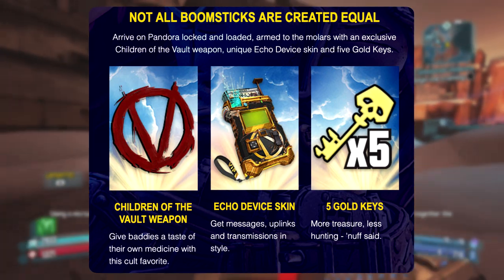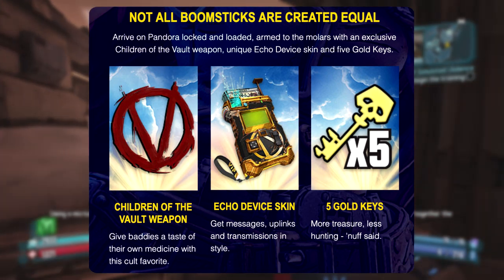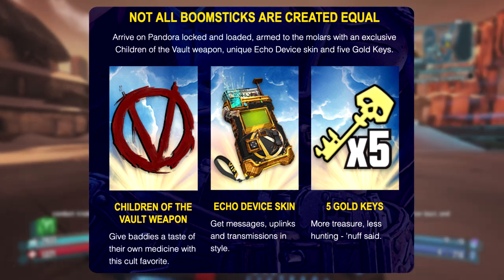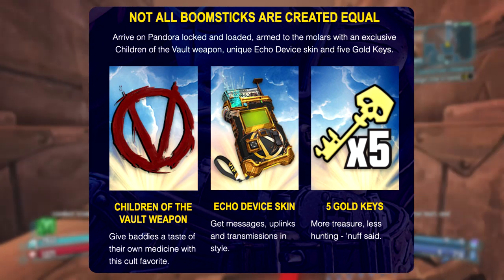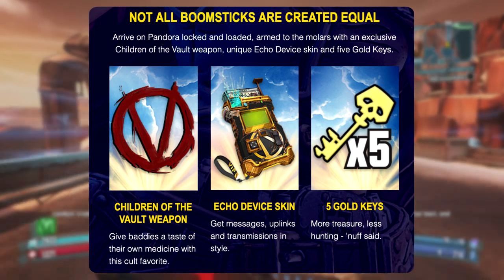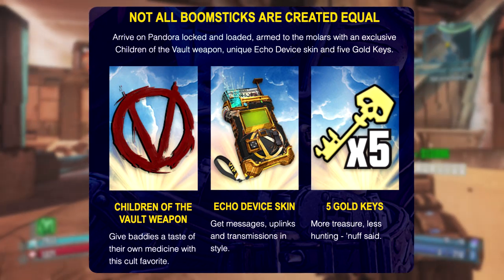They only have a placeholder image for the Children of the Vault weapon so we haven't seen it yet, but the description says, quote, "give baddies a taste of their own medicine with this cult favorite." They give an image of the Echo Device skin, which has a gold design and you can see the VIP on the strap, and 5 golden keys is pretty self-explanatory.